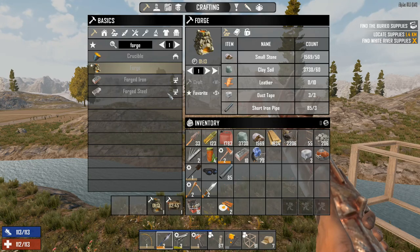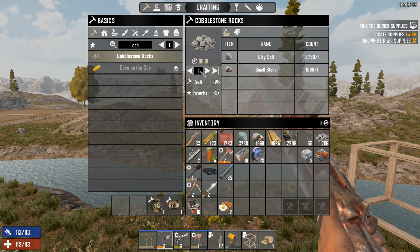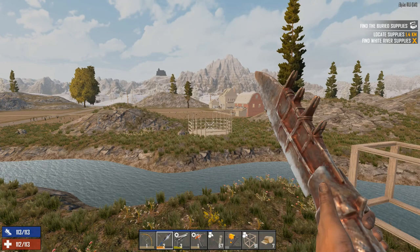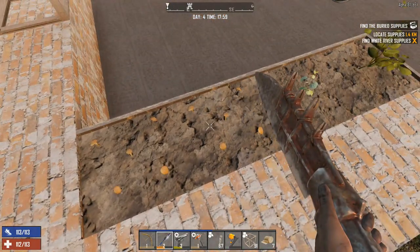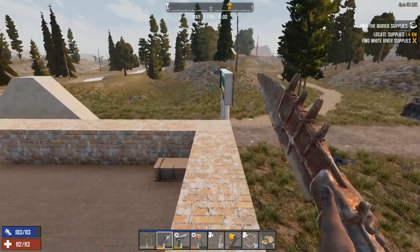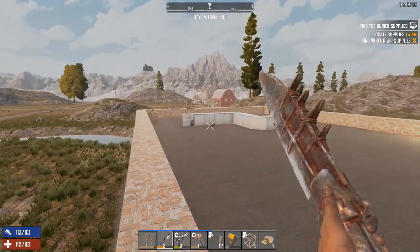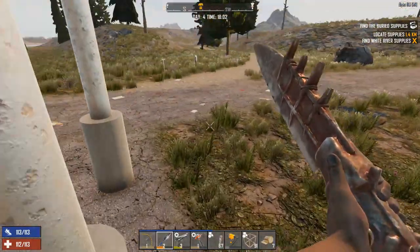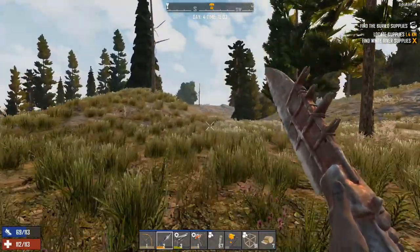Now we do need to make more cobblestone — let's just go 500 for now, we can always make more if we need to, but there's quite a bit we've got to get done yet on our base. Our mushrooms as well as the pumpkin finished growing so I harvested them. We need to start making more food plots. We also got an airdrop while I was working on some of this stuff off camera, so why don't we go grab the airdrop while the workbench and the forge are crafting up.